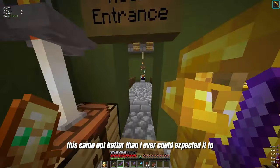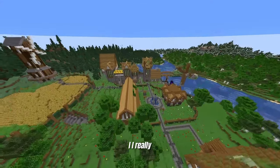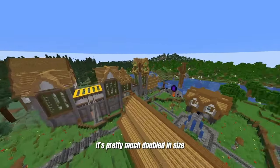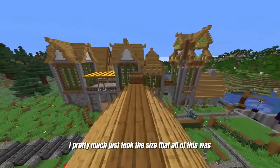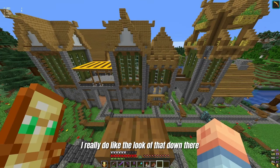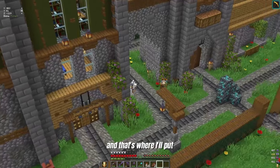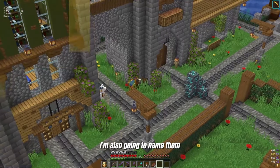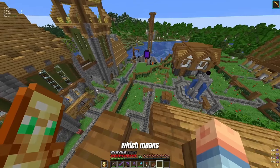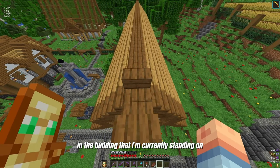This came out better than I ever could have expected it to. I really do enjoy the look of this — it's pretty much doubled in size. I really do like the look of that down there. I'll have to add some fences and that's where I'll put these little llamas. I'm also going to name them — I've got to figure out two names for these guys, which means I need to go buy some name tags from the trusty villagers in the building that I'm currently standing on.